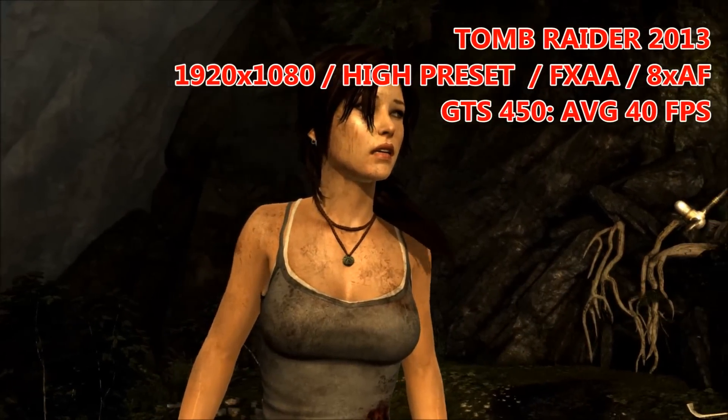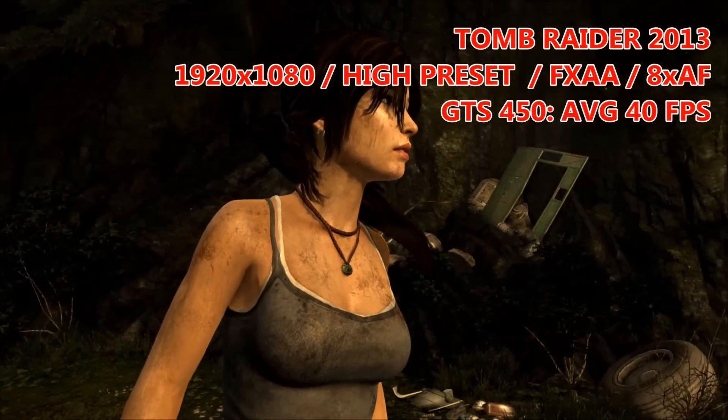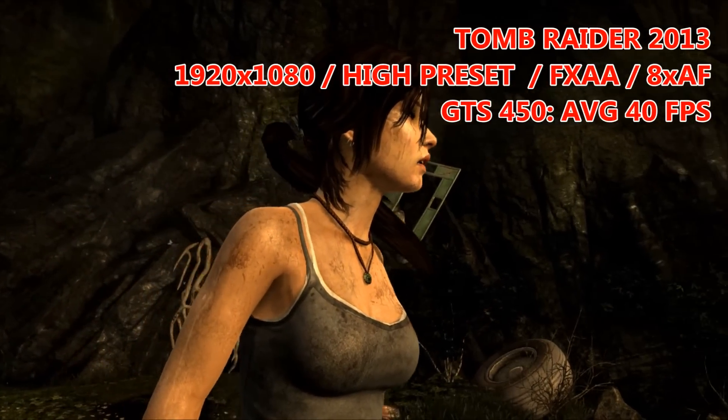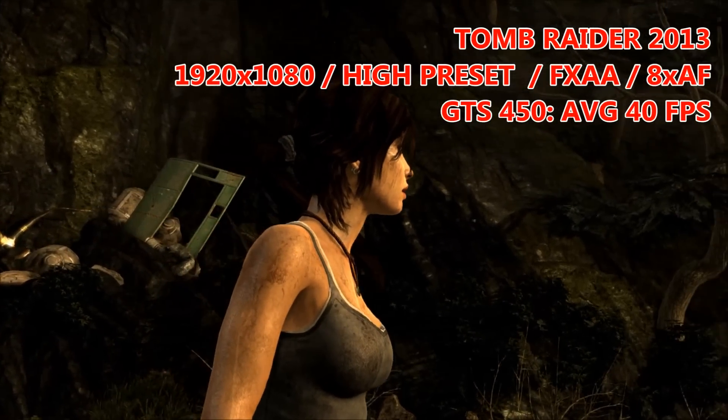Moving on to Tomb Raider 2013, we're running at 1080p on the high preset, and this includes things like FXAA and 8x anisotropic filtering. The benchmark was run multiple times and an average taken, and that average was 40 FPS.